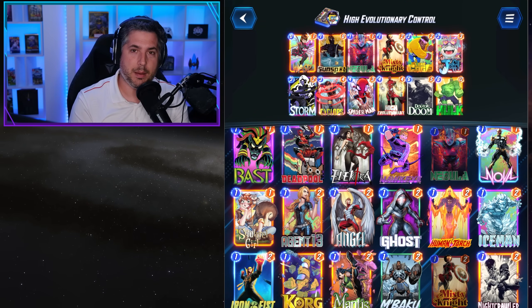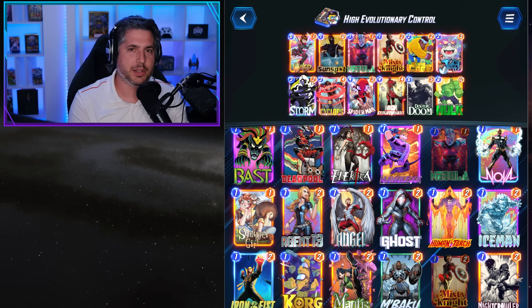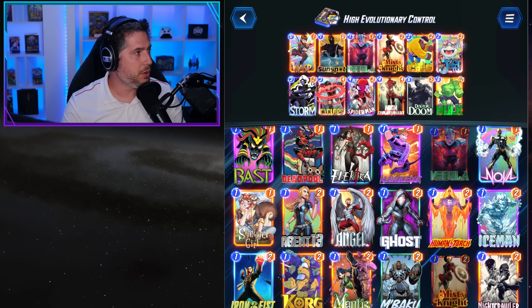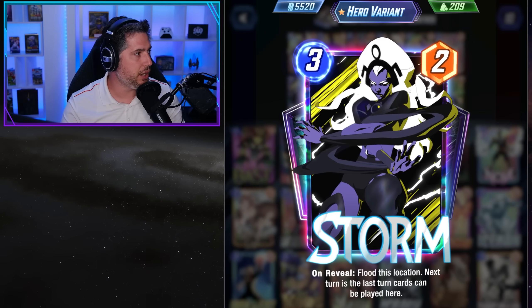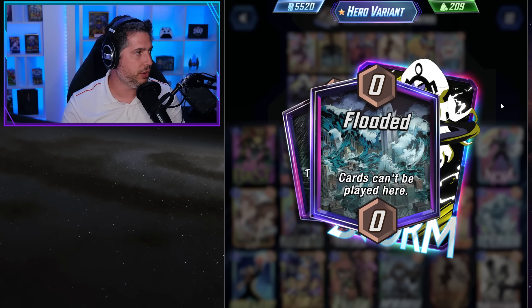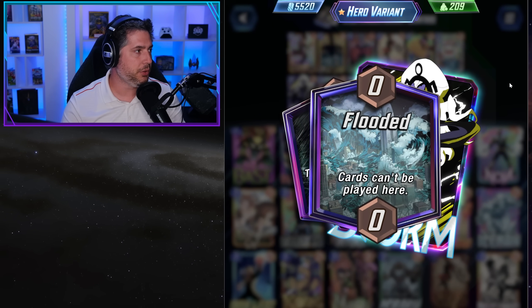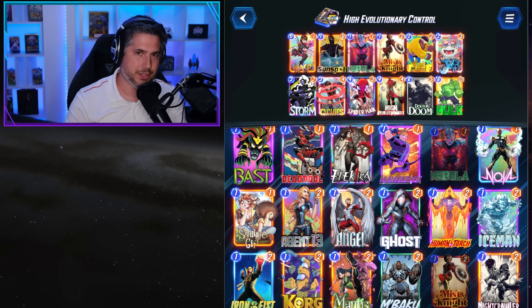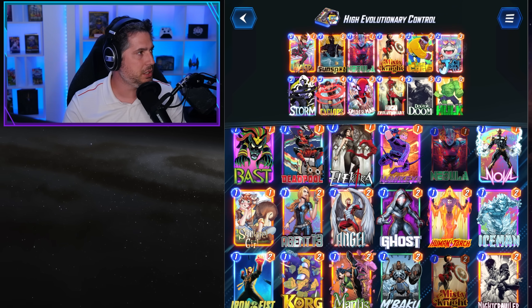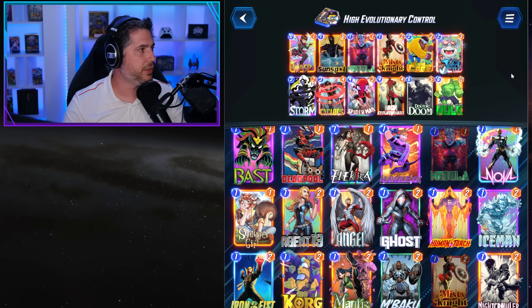If you're looking to rank up, this is an excellent list with an ever-so-slightly higher win rate than the one we just talked about. This is the High Evolutionary Control Edition. What you have here is the addition of Nebula and Storm, which provides a good control element with flooding locations. Although Living Tribunal kind of bypasses Storm, Living Tribunal is not very common and those decks are underperforming, so you can still play these control-style lists with a degree of confidence.